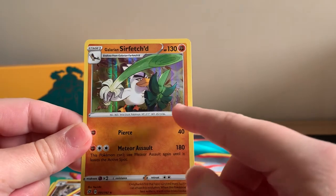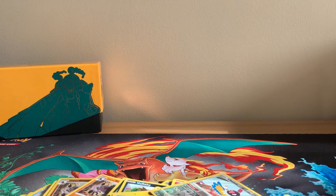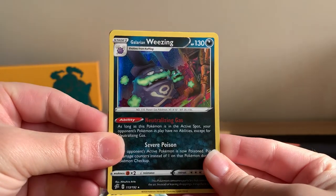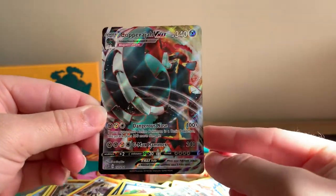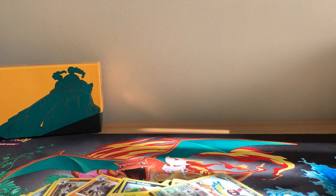Right guys, I'm quickly going to show you the three pulls that we had. We've had two Holographics — the lovely Galarian Weezing and Galarian Sirfetch'd — and then not forgetting this gorgeous Copperajah VMAX as well. As always, guys, thank you so much for watching. If you enjoyed, please do leave a like down below. And if you haven't already, subscribe, hit that notification bell, and become part of the Chaos Army. As always, guys, stay safe, have fun, carry on gaming, and I'll catch you next time.